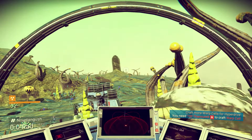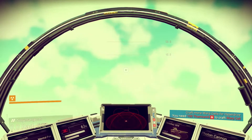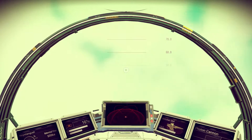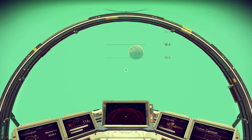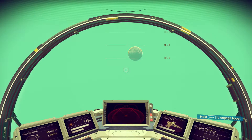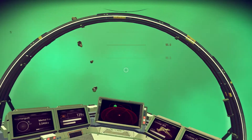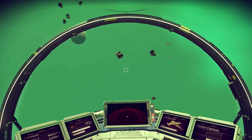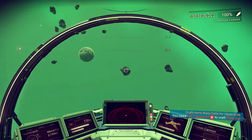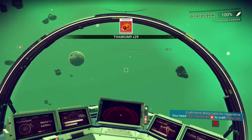Back on our trusty ship, take off and into space we go. Not sure the quickest way, just try to go up as much as I can. I don't want to boost because I don't want to go flying past asteroids. Here's one — let's get closer. Am I close enough yet? Probably not. Oh there we go, okay — 29 Thamium.